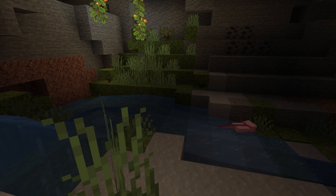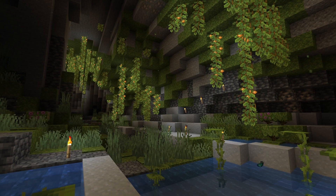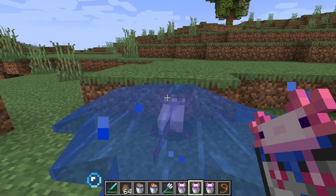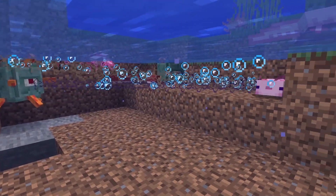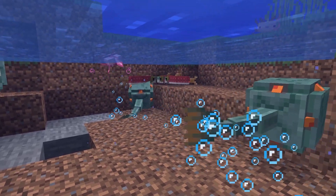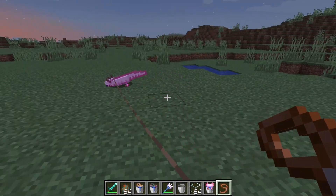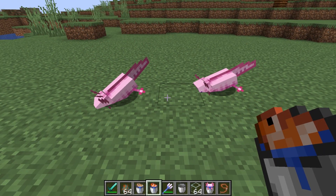The only passive mob that spawns in the lush cave biome is the axolotl, which now only spawns there. For them to spawn, there has to be water in the lush cave biome. The axolotl has four different colors and can be picked up by clicking with a bucket of water. They can attack all aquatic mobs except turtles, dolphins, and other axolotls, and prioritize hostile mobs over non-hostile mobs. They can play dead when their health is low to regenerate health. They can be attached to a lead but can only be out of water for five minutes before dying. To breed axolotls, feed them a bucket of tropical fish to enter love mode.